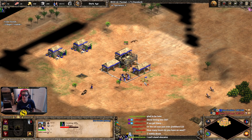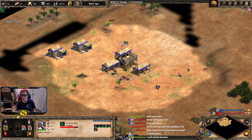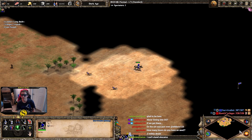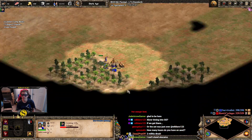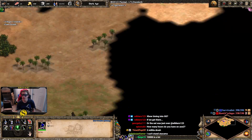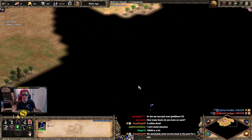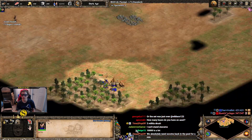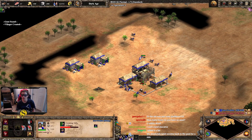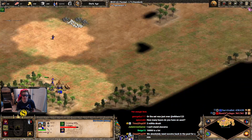I'm gonna get another building down there at some point. I kind of want to push deer but I also need to know where he's at. It's pretty easy to find the opponent on this map though. I want to see if he's got a forward wood and that'll tell me if I want to go for a rush or not. I'm assuming he will have a forward wood, so we can check it out.